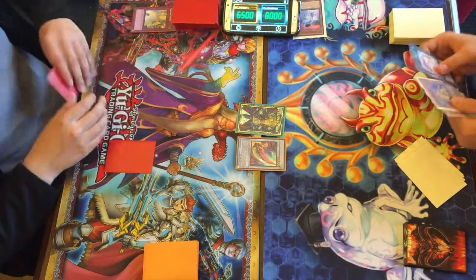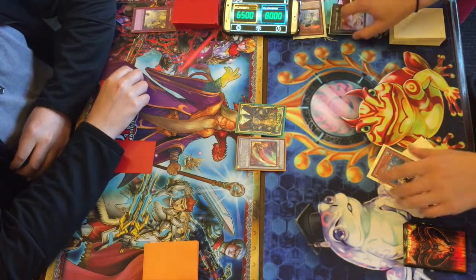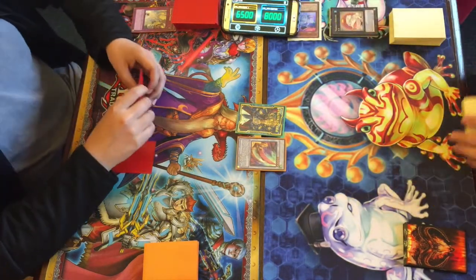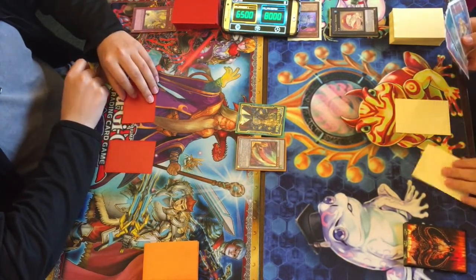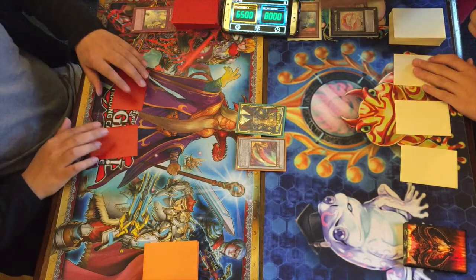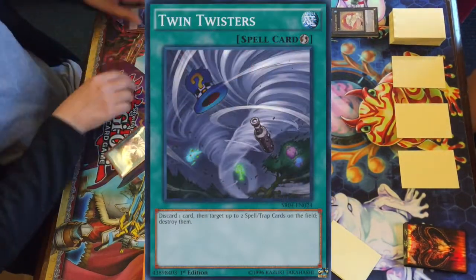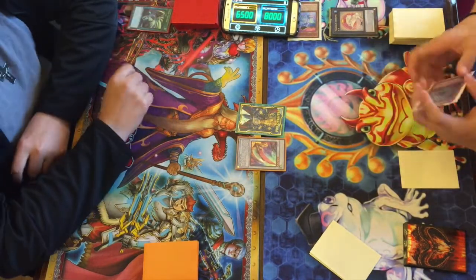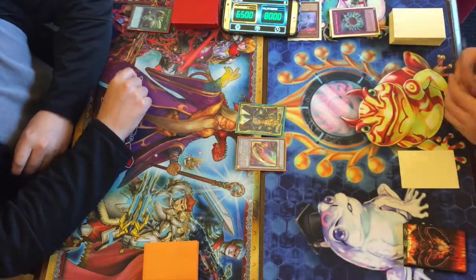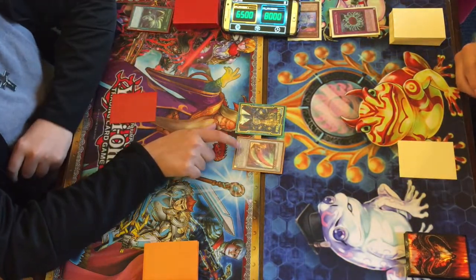Good thing for Larson, he's able to grab back a water monster off of that, but it's not the greatest start. He doesn't want to lose a Toad right out of the gate. He sets some cards — probably some Paleozoics — and then Brandon has Twin Twisters, destroying two Paleos, a Dinomischus, and an Anomalocaris. Not a great end to that turn for Larson.